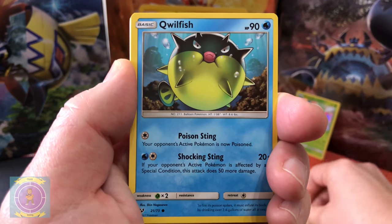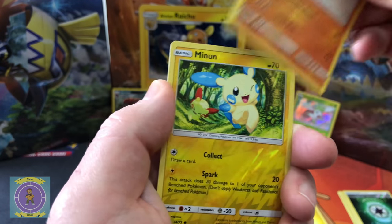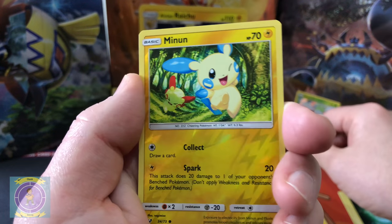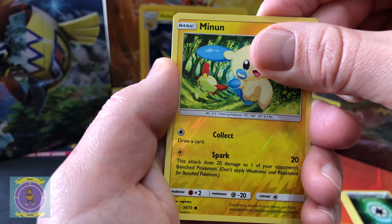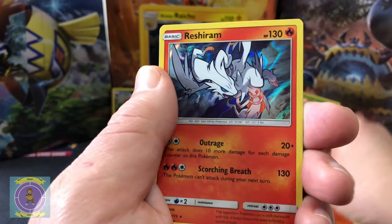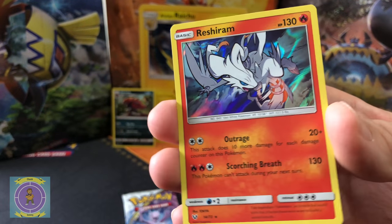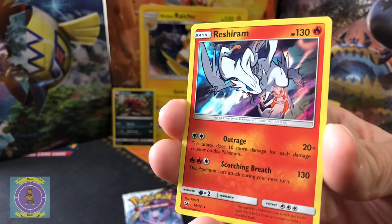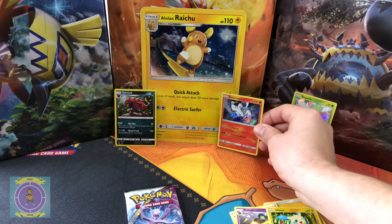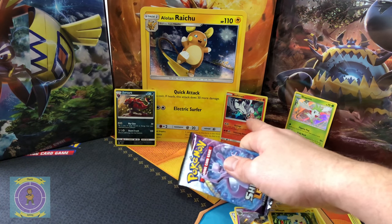Scraggy, Shroomish, Qwilfish, Stunkfisk — our rare's minimum. Spark and Collect — and here we go, three, two, one. Oh, we have that one already — doesn't matter, yeah we've got that one from the last couple of sets. That's cool — there we go, there's that one. Where's his head? Oh, I see it now.